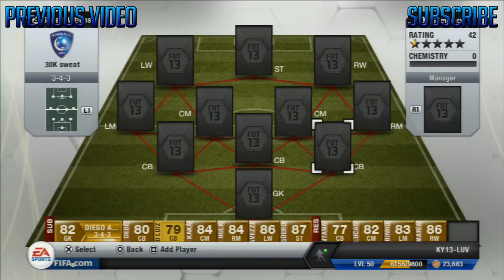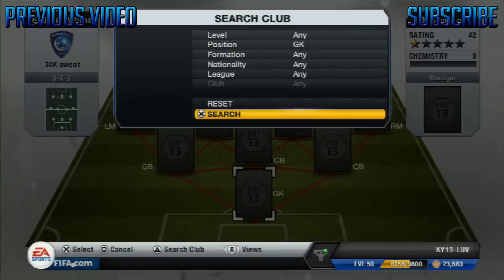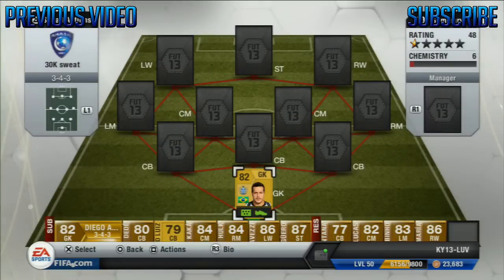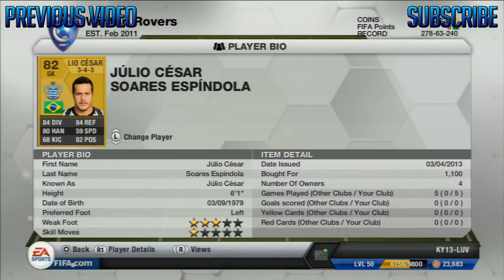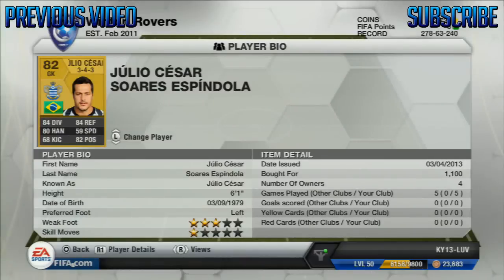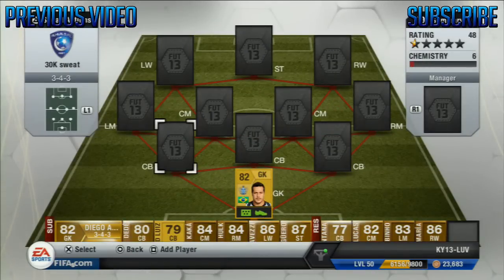Now you guys will be looking at this and thinking, well, three at the back — you're going to get destroyed every game. But in fact you're not, just because of these defenders. So anyway, let's start with the goalkeeper. We have probably the most overpowered keeper in the league: Julio Cesar. Six foot one and just all-around good stats — 84 diving, 84 reflexes, 80 handling, 82 positioning. This guy is just an absolute tank in goal. It's unbeatable. I've played like five games with this team and I've not lost one game, so that's pretty good.